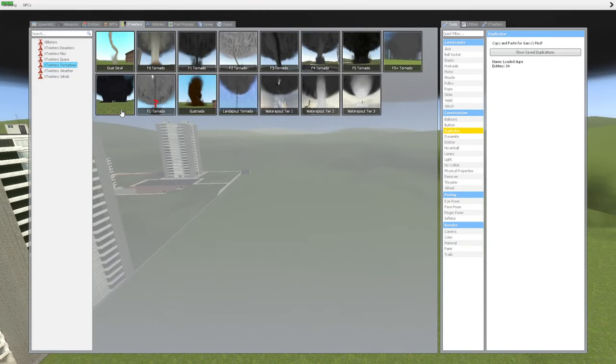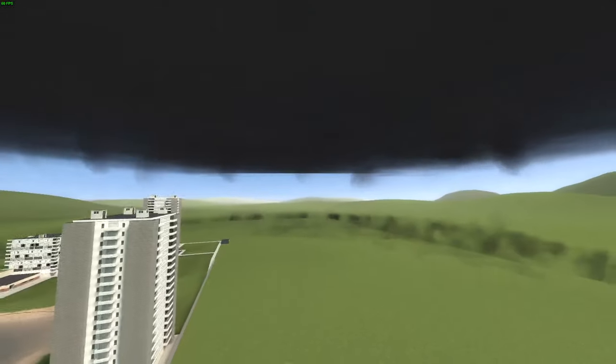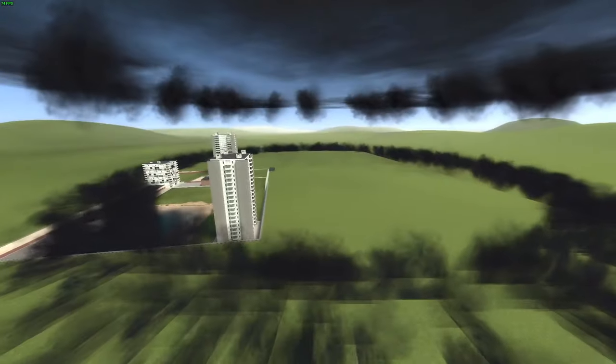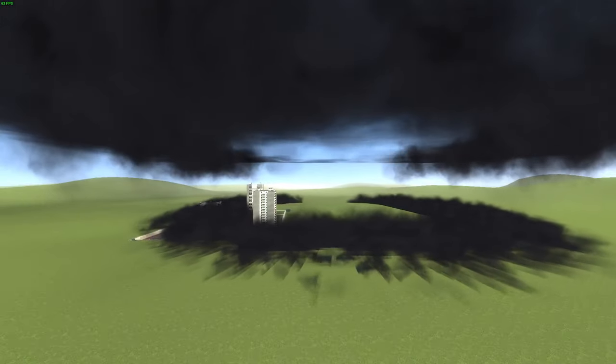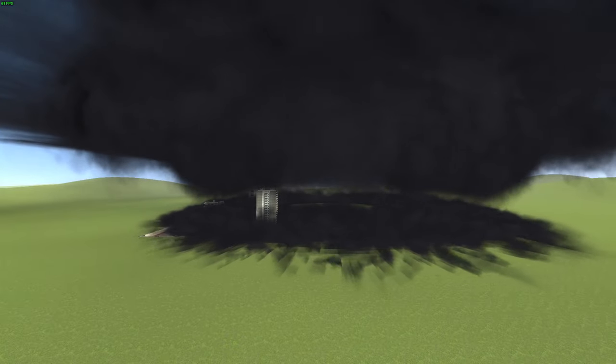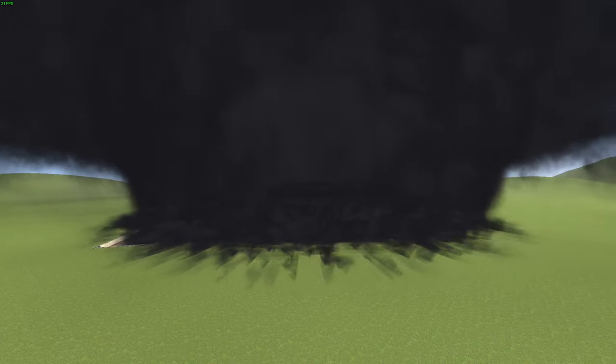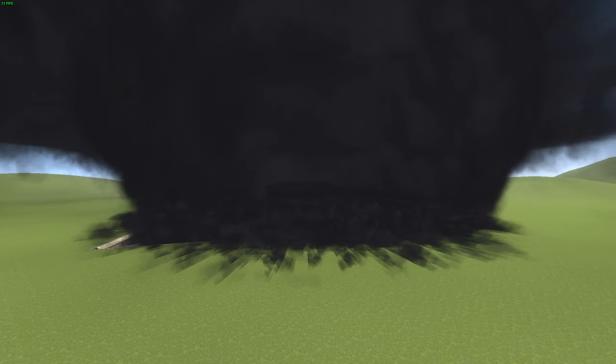Let's do the F5 plus plus. This thing is like the whole map — it's like that tornado from Into the Storm, the F6. This tornado is like four miles wide; it's a beast. This would be like a 300 to 400 miles per hour tornado. You will never see anything like this in real life — this would be the new largest tornado in the whole world.